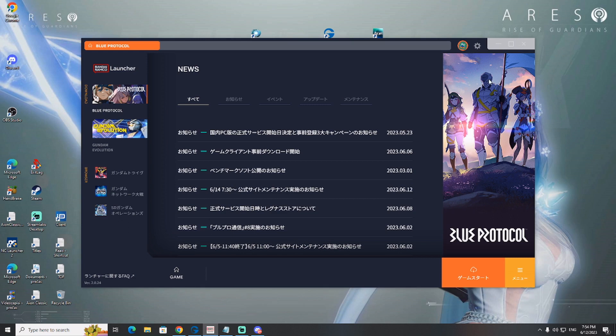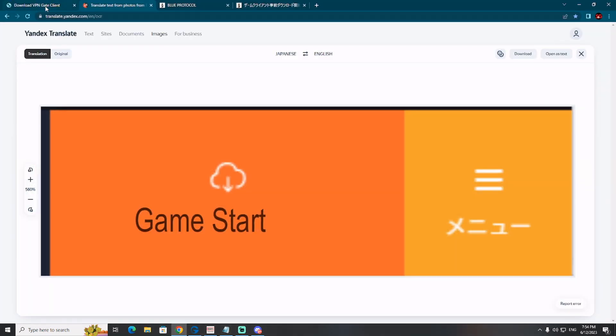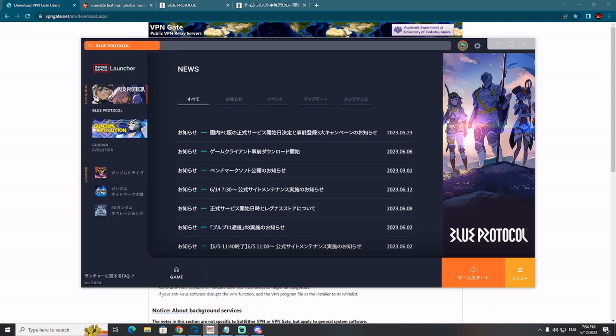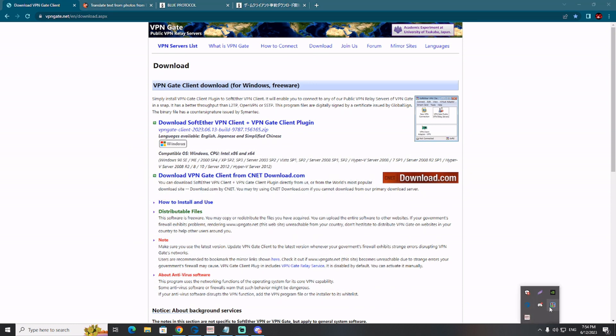Blue Protocol is a new upcoming MMORPG which will be released globally in 2024, but release in Japan is happening already tomorrow. Stay with me for the next few minutes to see part of my livestream and to find out how to play Blue Protocol in Japan with free VPN included.